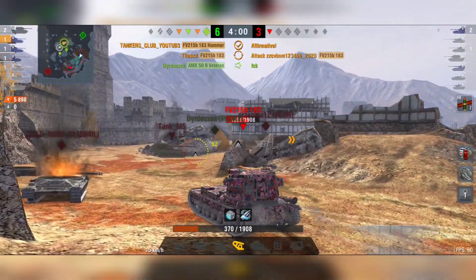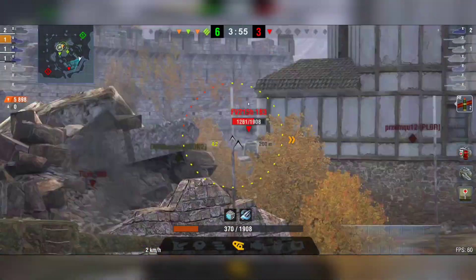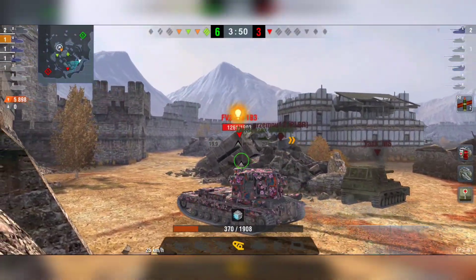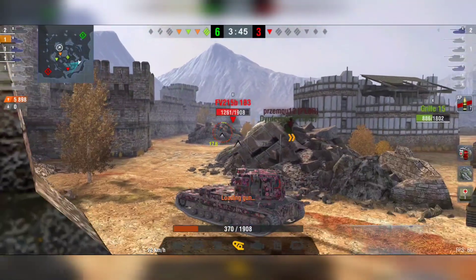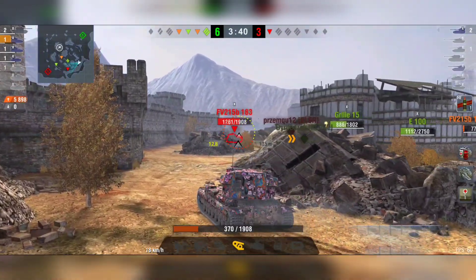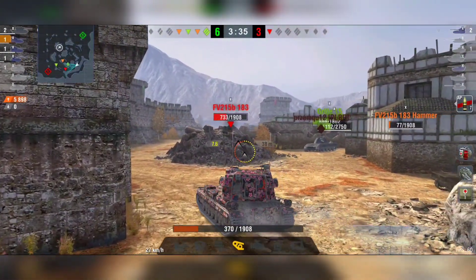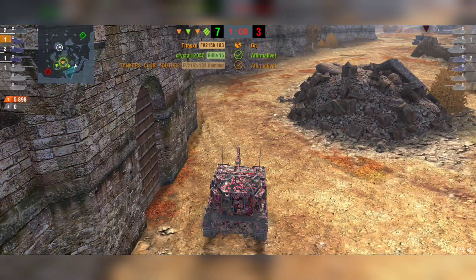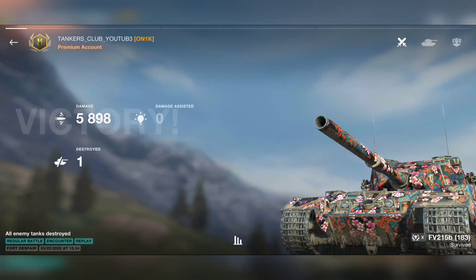Titus is still hungry for more damage. Here we go — he is rushing right now on the enemy team's Death Star, trying to sneak another shot, but unlucky — so unlucky, he missed it. He was so close to dealing maybe 7k of damage or more in this battle. But as we saw with HESH shells, we just have to believe in it, fire and forget — we have a pretty high probability to deal a lot of damage with HESH shells, even on heavy tanks.